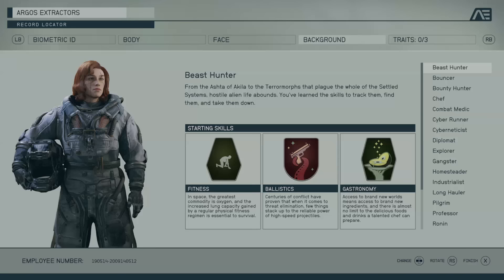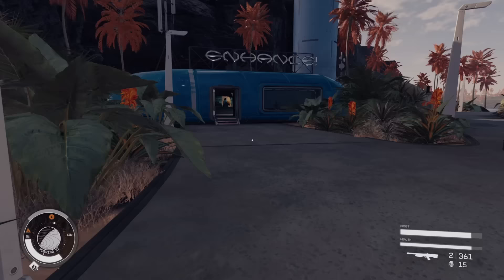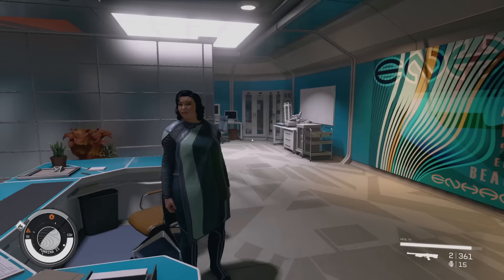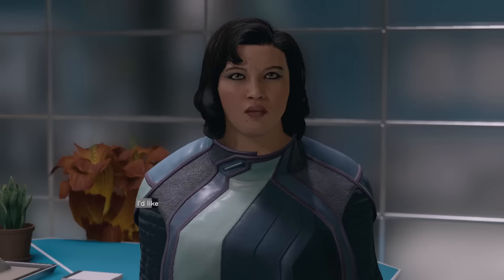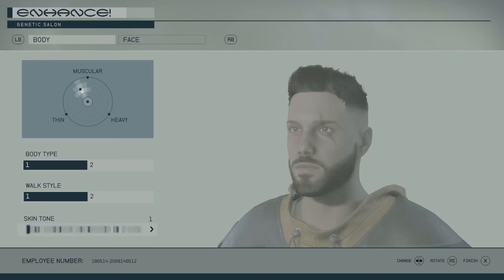Right when you open up the character creator, you're introduced to two very important features: your background and your traits. While your appearance is more personal, it's actually something you can change later in the game. There are certain businesses called Enhance — for around 500 to 700 credits you can fully customize your character, change genders, change everything. So your appearance is not permanent.